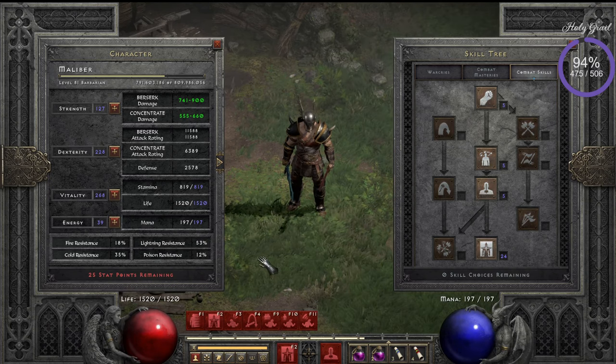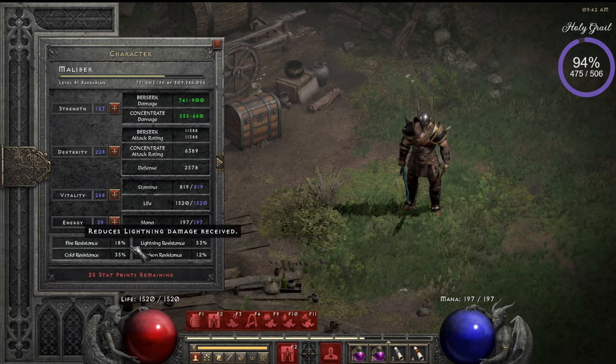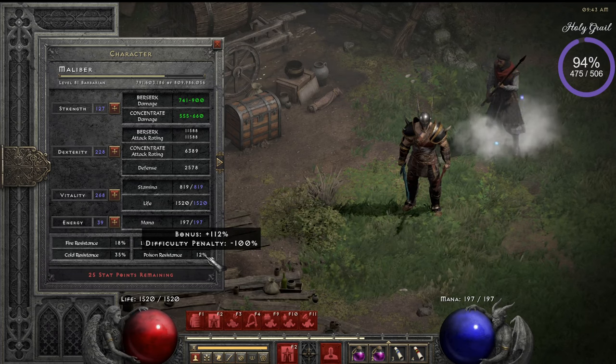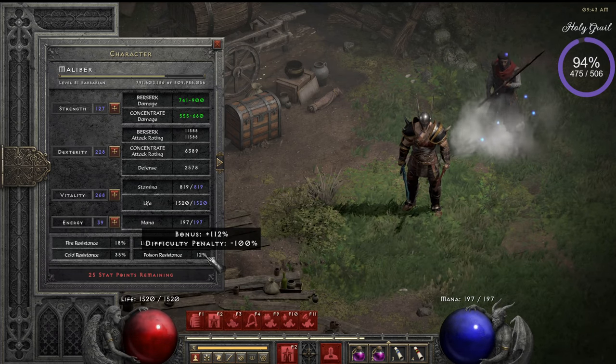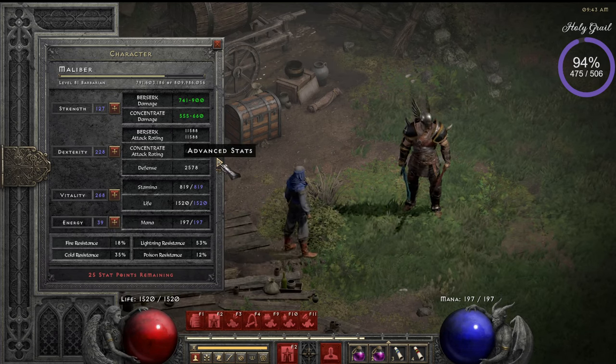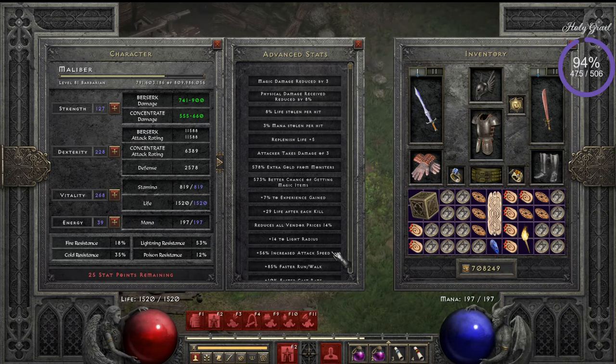My resistances are not really high — could be better. I'm still playing around with gear options; there are a lot of options. At the moment I have 537 magic find. You're probably thinking there's a magic number around 350 that's good enough — it's true, you have to put a lot more magic find into your character to get a better chance on the right items.